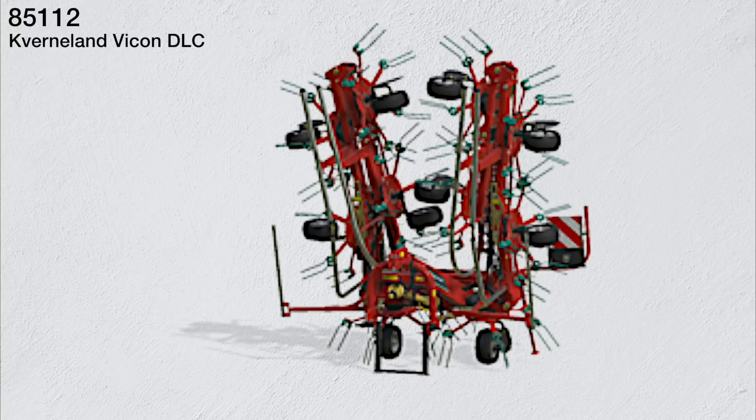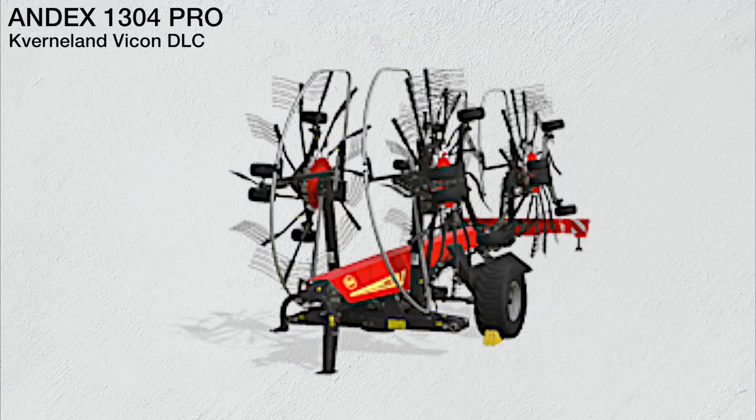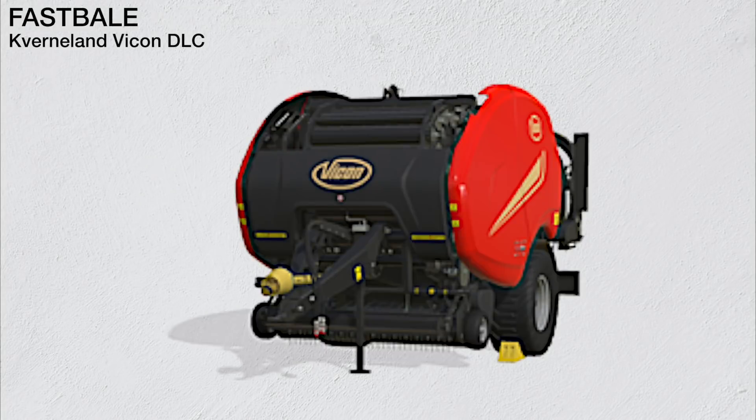Continuing through grass work, the Kverneland 8512 tedder requires 90 horsepower and has a working width of 11.2 meters, making it the largest three-point attachment tedder in the game. We also have a windrower: the Vicon ANDEX 1304 Pro, found in windrowers, with a 110 horsepower rating and a 12.5 meter working width.